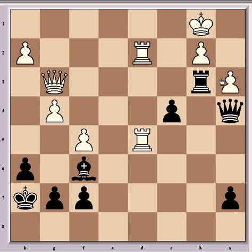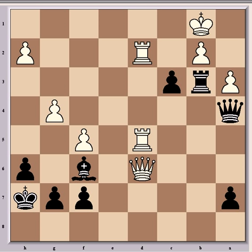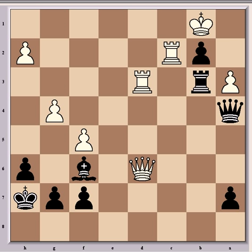Queen d6 and now c3, rook c2, c takes b2, rook d3 — and now a brilliant move from Kappa, the killer blow that just finishes Miases off. If you want to try and spot it, stop the video now. Queen e4 is the winning move and now it's completely lost for white.